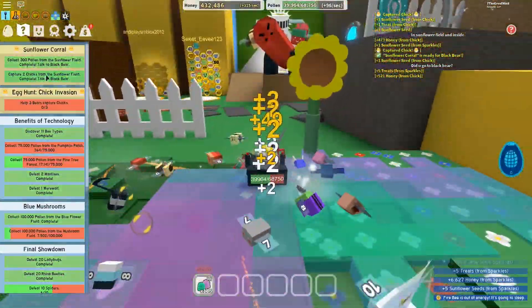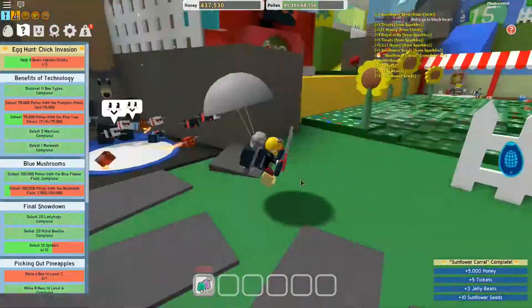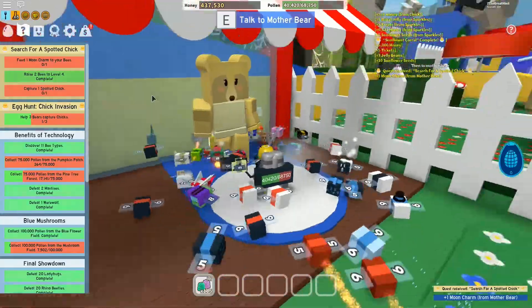Okay, I completed one quest. So let's talk to him. This is Mother Bear. Let's do this. And she has peeled a moon charm.